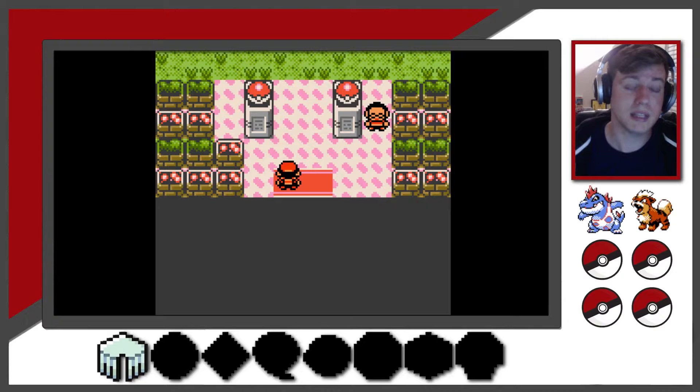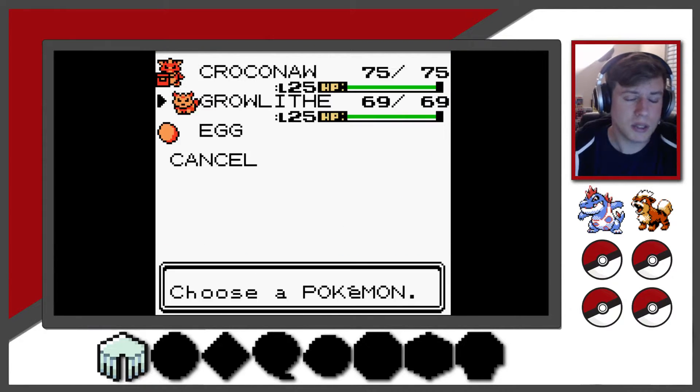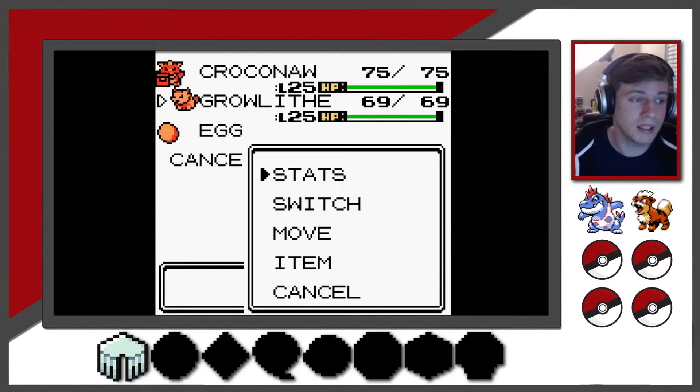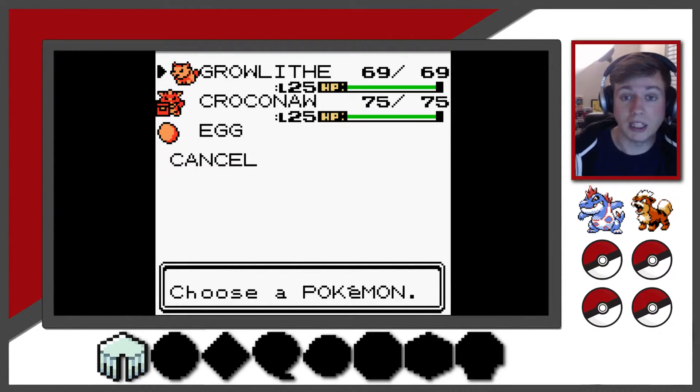A couple of things before we do this. If you do have a Totodile and you've evolved him into a Croconaw, just remember that Water-types will have a potentially slight disadvantage against Bug-type, because Bug-types have that multi-move combination between not only Bug but also Grass-type, which can do some severe damage. Hopefully you have caught yourself a Growlithe, or raised your Totodile to a high enough level. Both my Pokemon are level 25 — I've spent a great deal of time grinding between the previous video and here.